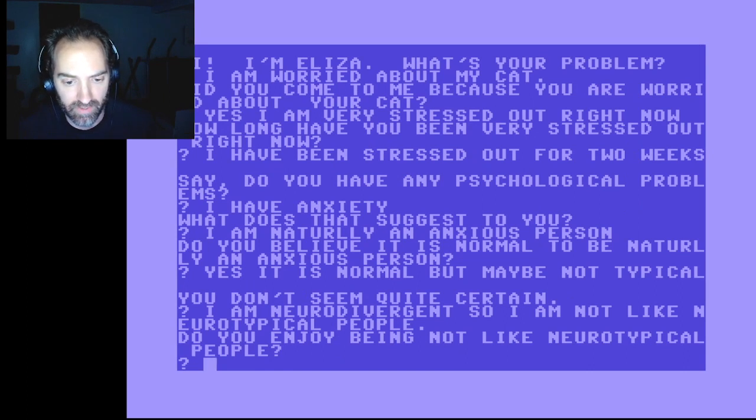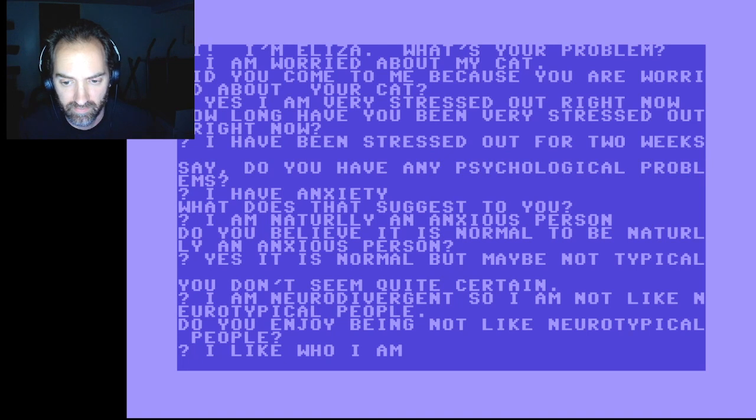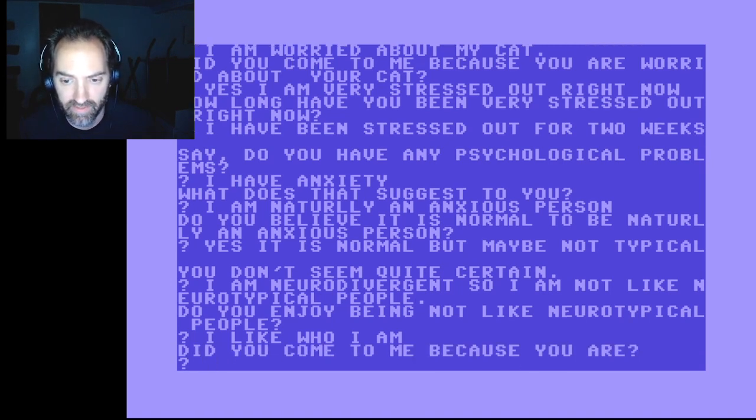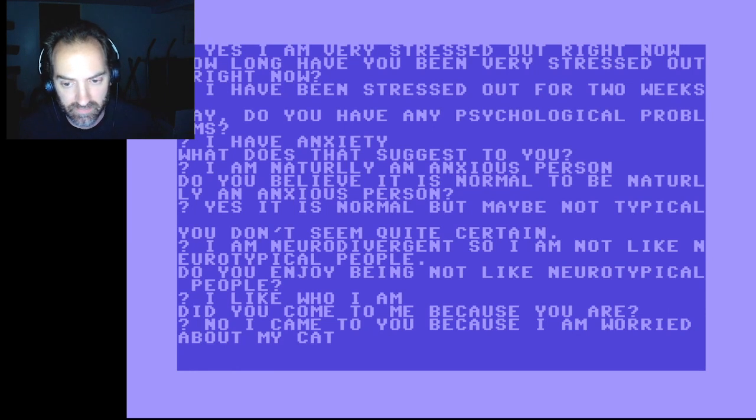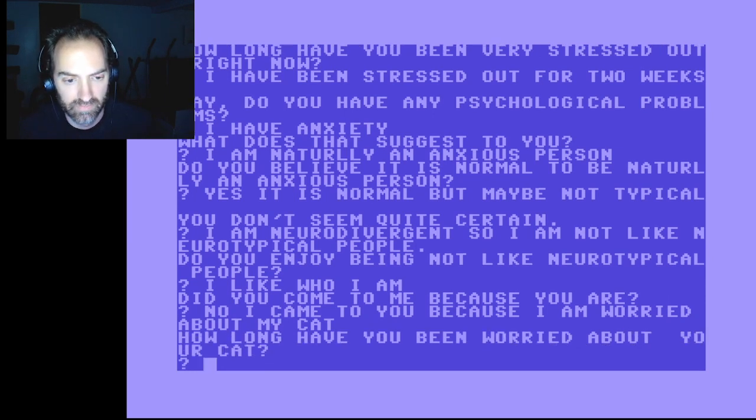The program asks: 'Do you enjoy being not like neurotypical people?' I respond: I like who I am. I came to you because I am worried. Worried about my cat. It asks: 'How long have you been worried about your cat?' We're already getting to that circular thing — I already told it I've been stressed for two weeks.